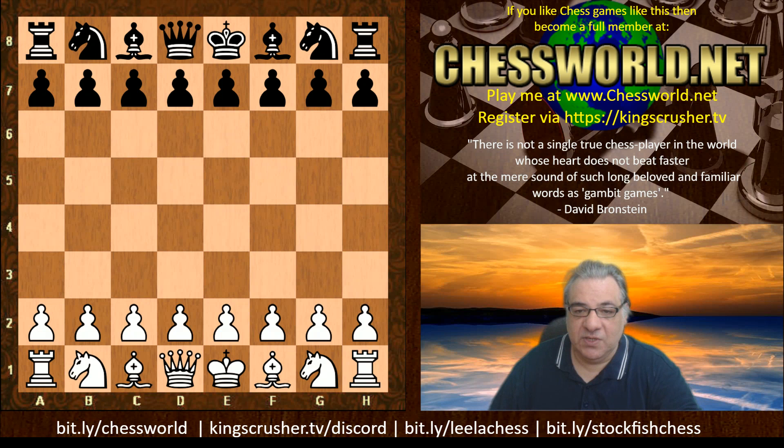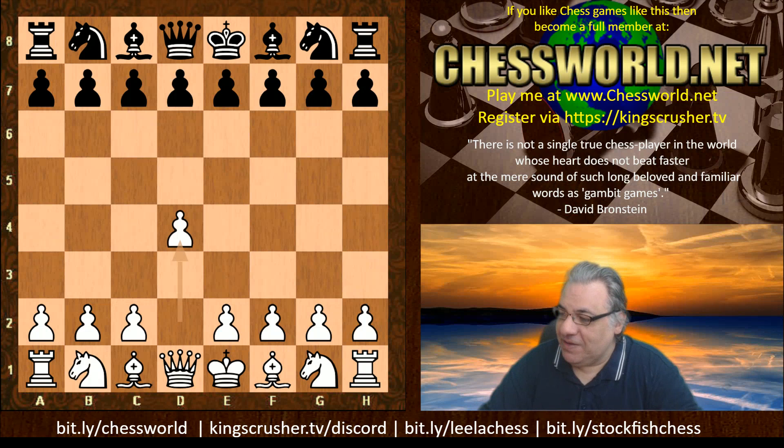Let's look at another fantastic game from the Legends of Chess tournament, which is a tournament part of the Magnus Carlsen tour. Here Magnus Carlsen was white against the very fierce and dangerous Ian Nepomniachtchi.